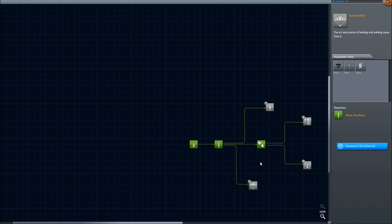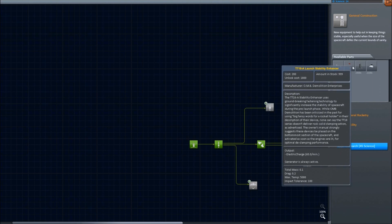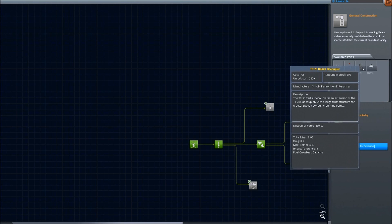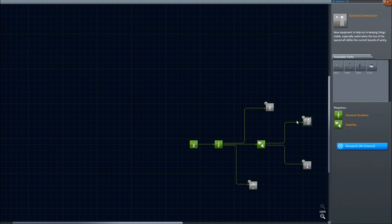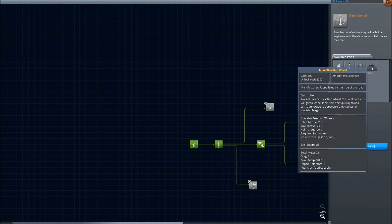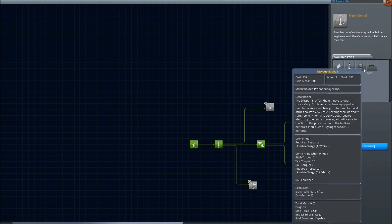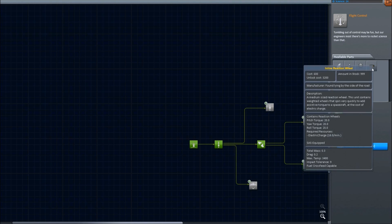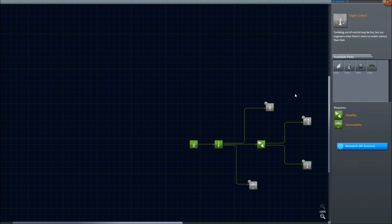We need radial decouplers so that we can do staging from the sides. How much more science do we have — 14? So that's 14 science. General construction — struts. Oh yes, we need struts. Launch stability enhancers, more radial decouplers and tricouplers, more wings, Stay-Putnik — there's our first probe. Inline reaction wheel, very useful for turning. How do we get solar panels? We need solar panels immediately.